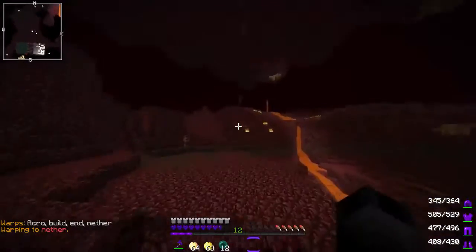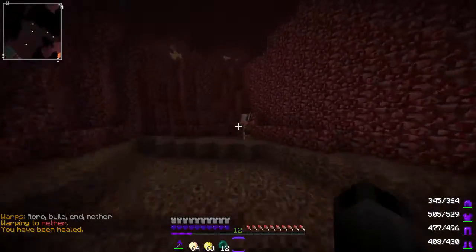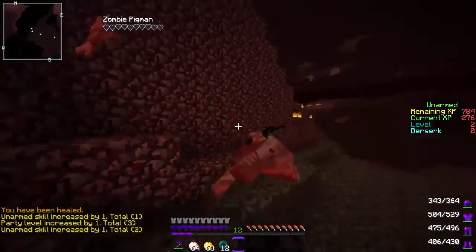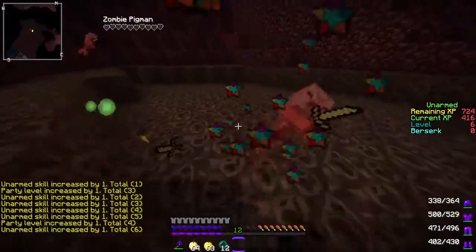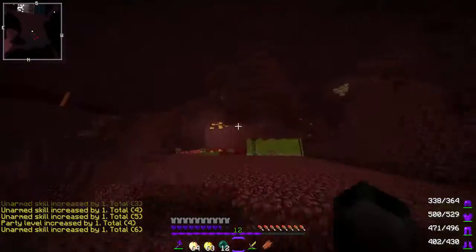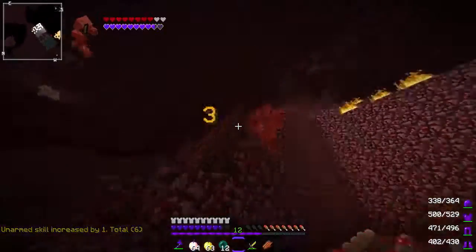Next you want to do for unarmed — you want to go to the nether and just hit pigmen. Or if you have slash fly, go hit ghasts, but chances are you're probably not going to have slash fly. As you guys see right there, I'm already level 6 and I only killed 3 Endermen — pretty fast and efficient.